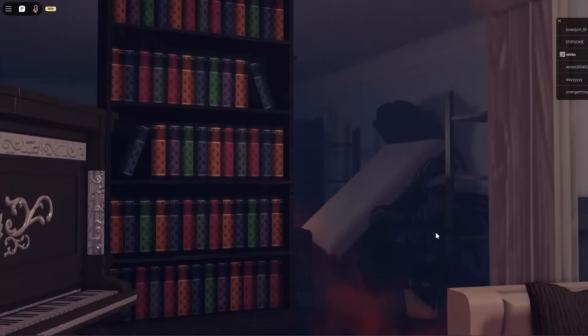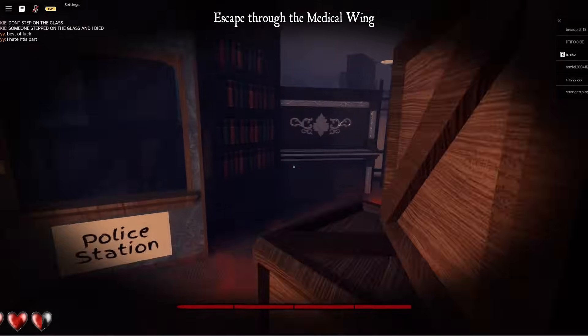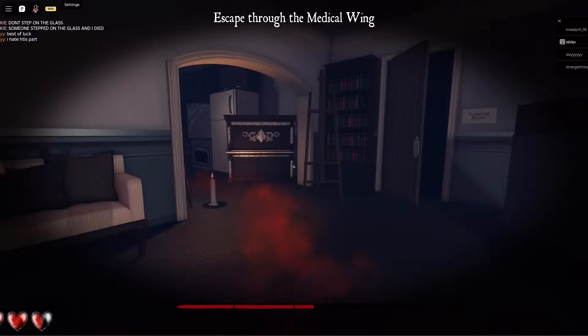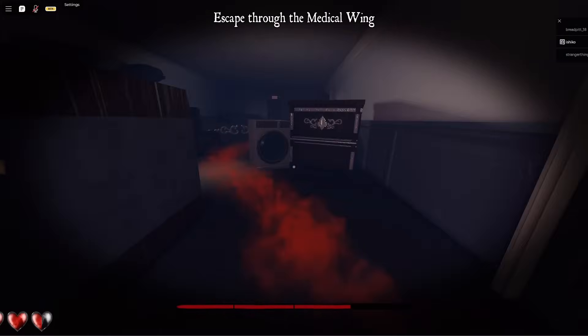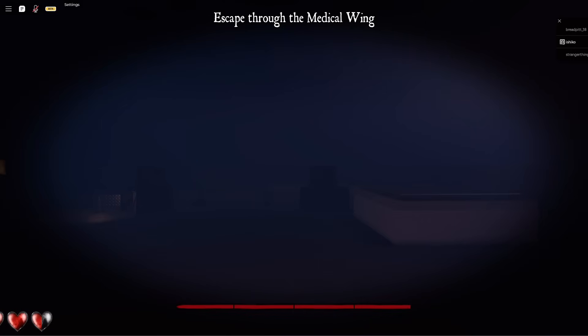This next part might be hard if your device lags a lot, but you just need to follow the red smoke to escape the nurse. Remember to sprint whenever your stamina is full. Once you finally escape, you are successfully done with part two!